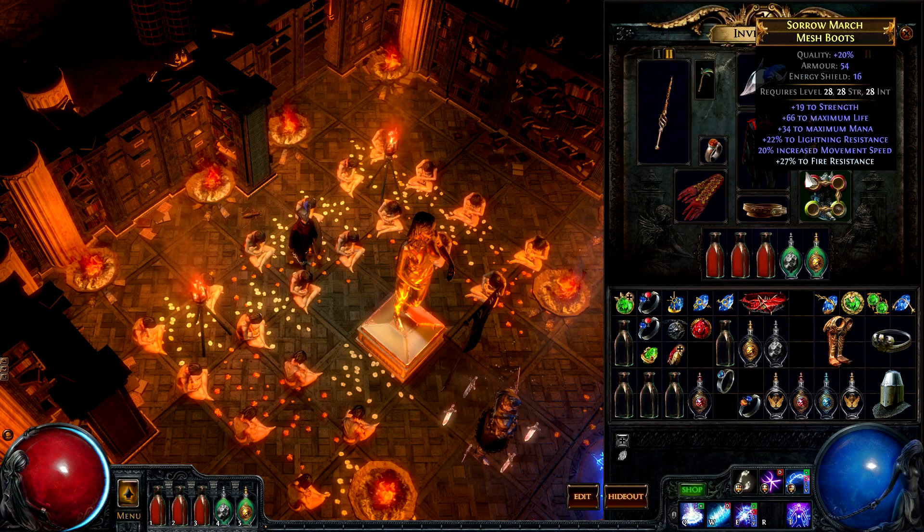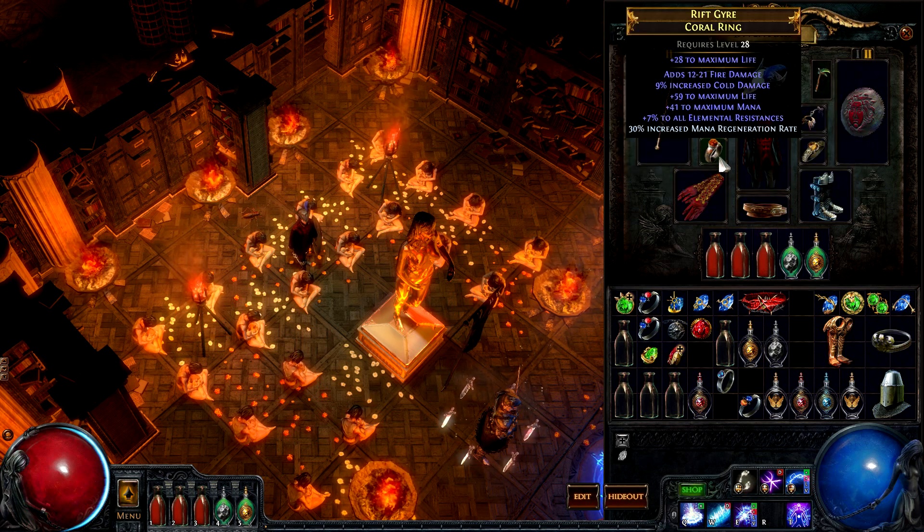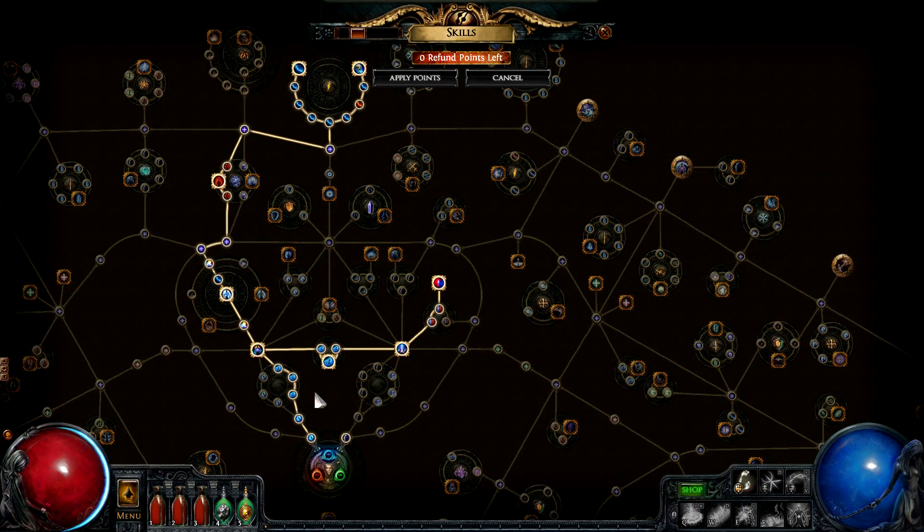The stats that are important for this build are the obvious life, resists, mana, mana regen, cast speed, spell damage, and lightning damage. One of the nice things about describing a level 28 build is that the passive tree is quite straightforward. There's a determined focus on spell damage and lightning damage, as well as life and mana. If your version of this build requires even more mana due to the items you're using, then there are some very easy nodes to claim here.